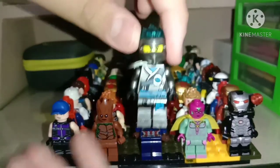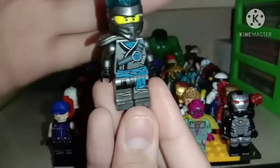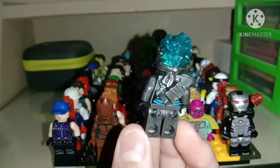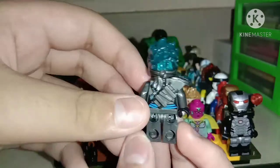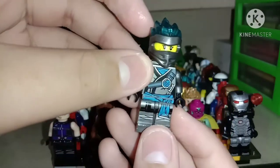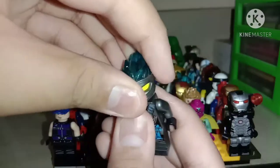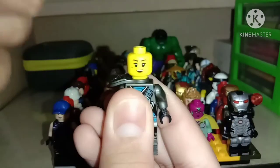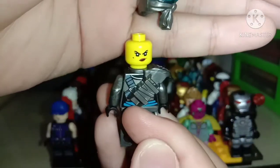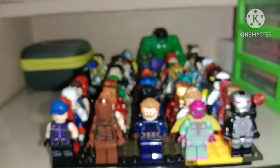We got Nya for the Forbidden Spinjitzu — if you can see that. Look at that focus. We get a holder for his sword. I don't know what that is — the spinner with the fire in there. We can have his smile face, and with the smile face we got the anger face, like maybe he's ready for battle.